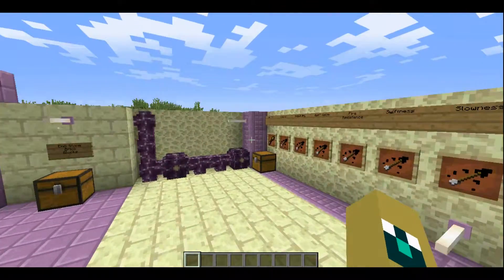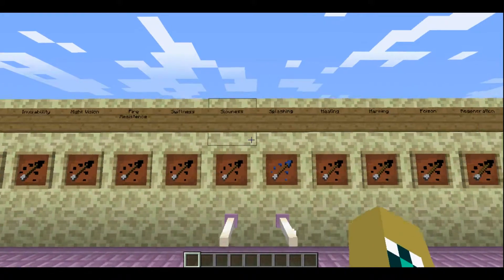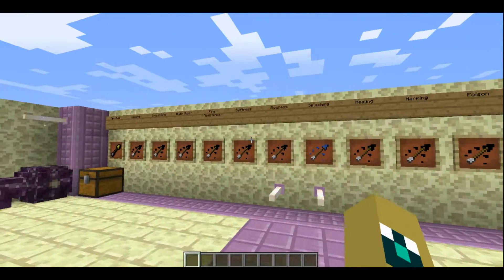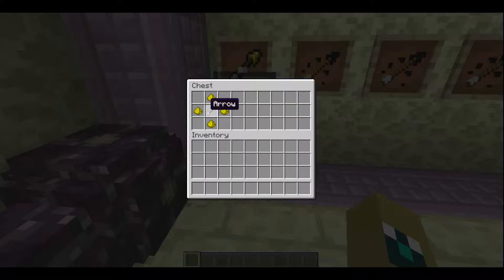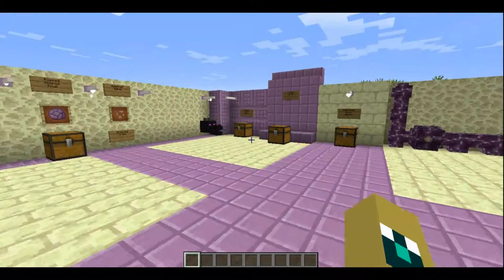We have a whole ton of arrows here: spectral, leaping, invisibility, night vision, fire resistance, swiftness, slowness, splashing, healing, harming, poison, regeneration, strength, and weakness. Currently the spectral arrow is the only craftable one — it's crafted like so. We will be covering how those things work in another video, because I don't want to make this video too long.